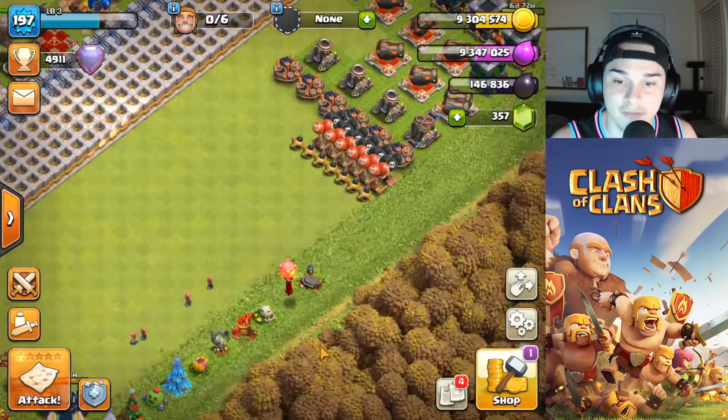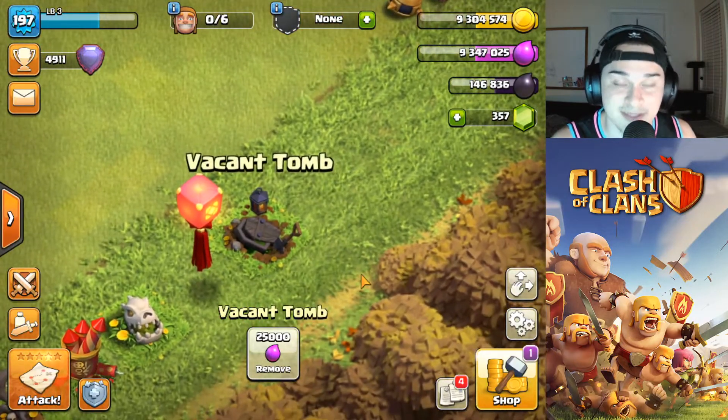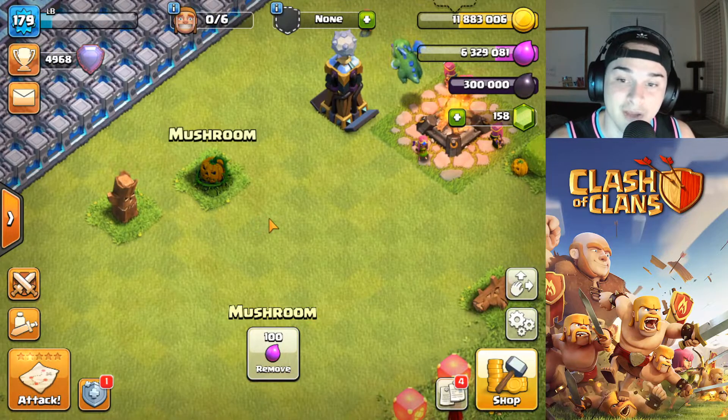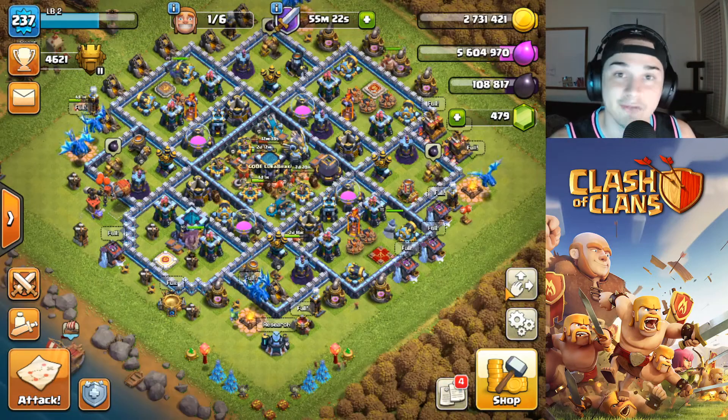My favorite part is definitely this crazy-looking Headhunter. For the Halloween-themed obstacle this year, we got a vacant tomb — this is a unique obstacle, only came for this Halloween, never been released before. That's the Halloween obstacle for 2020. And then of course we get our Halloween-themed mushroom, tree trunk, and bush.